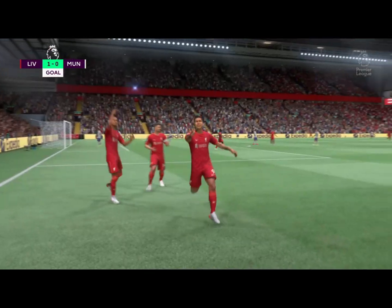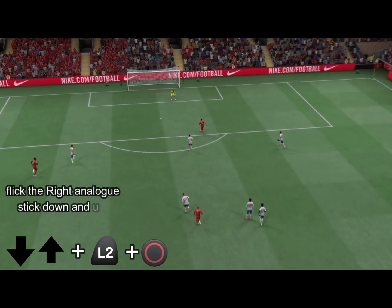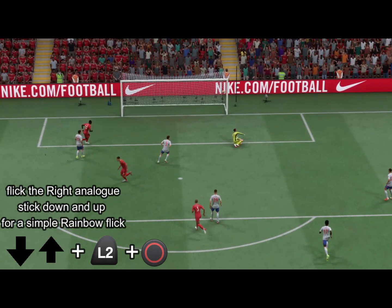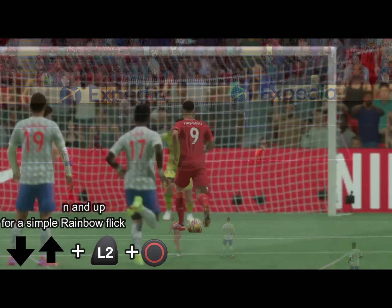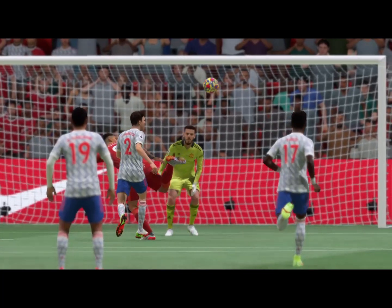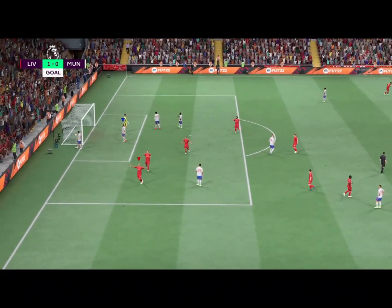The trick or technique in doing this is that once you are done doing the simple rainbow flick, you quickly hold the L2 button and press O or the cross button. You don't necessarily have to complete the simple rainbow flick by doing down and up twice — you just need to do the down and up once, and then quickly hold the L2 button and the button assigned to cross the ball.